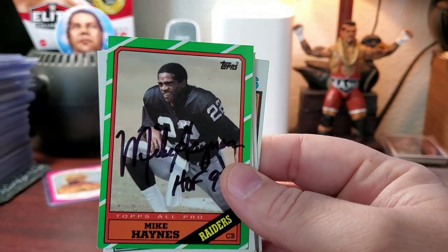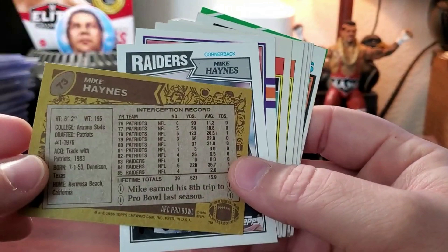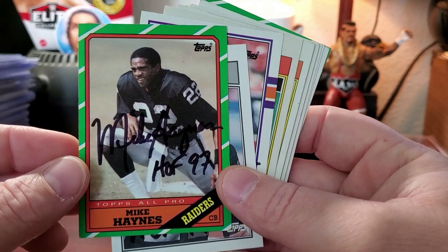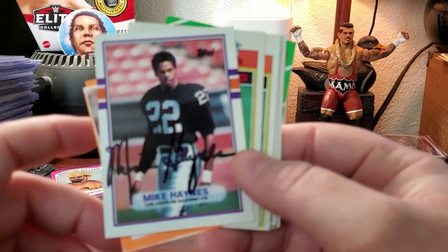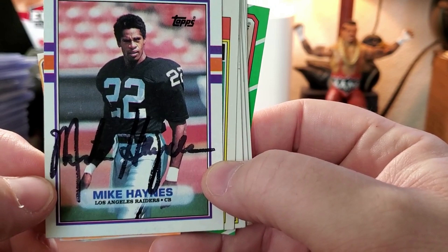He moved on to the Raiders here in this one. And then this is a 1986 Topps — who else is in the 1986 Topps rookie set? Jerry Rice, maybe Steve Young I think. This is his last player era card. This would also be a great upgrade — you can see it's pretty streaky in black.